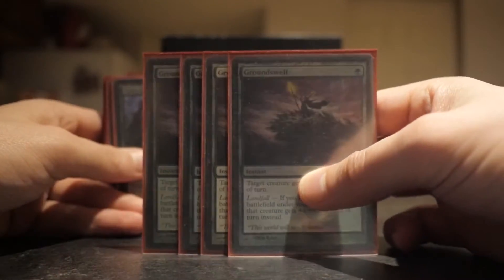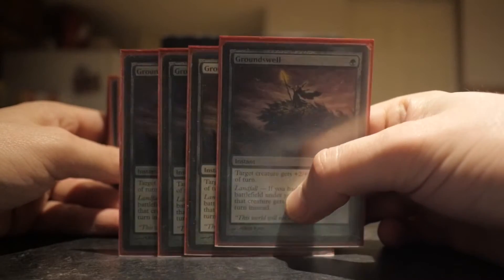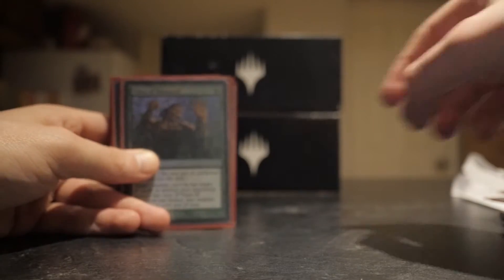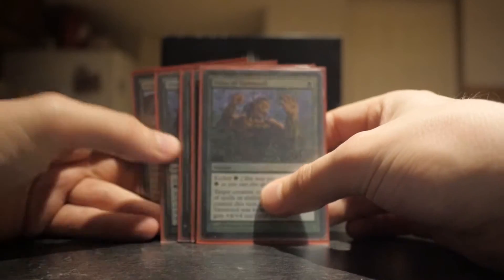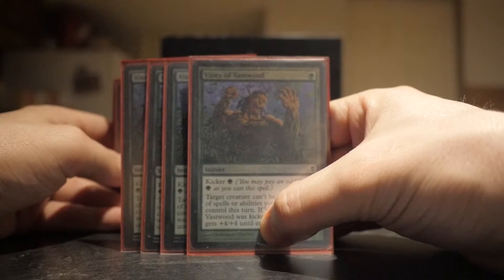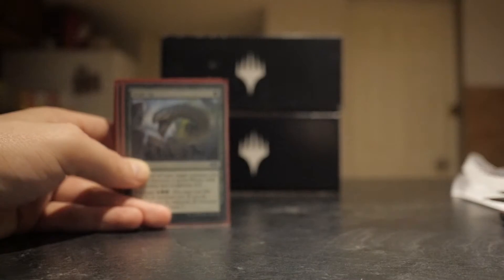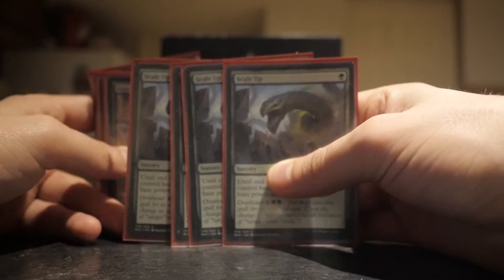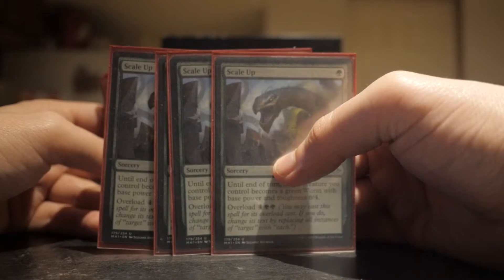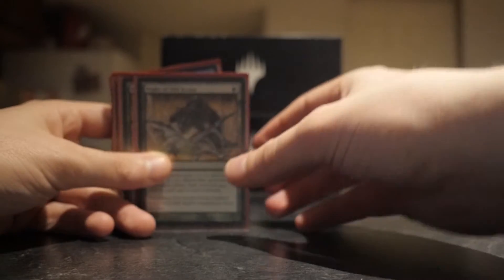And I got four Groundswells - I need to replace that one in the middle there with a foil; I want all four to be foil, I just haven't got around to it. I got four foil Vines of Vastwood from Zendikar - the original set. It's got Kicker, so it can give your creatures hexproof and protect them, but also pump them up with the kicker. And I got four Scale Ups, because making your creatures a 6/4 worm is pretty good. A 6/4 on your little body could actually break through on turn two potentially and win the game on Infect. You can win the game turn two with Infect - that's how fast it is if you get it done right.